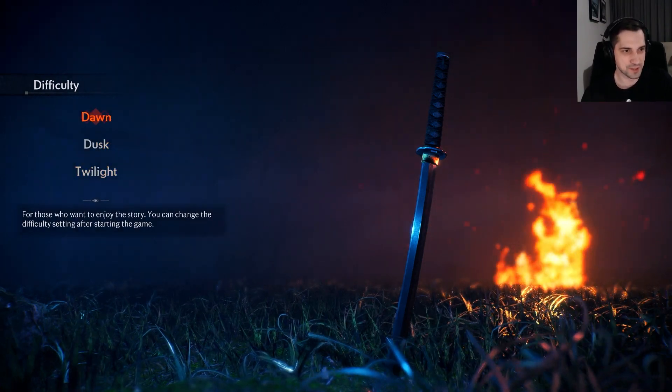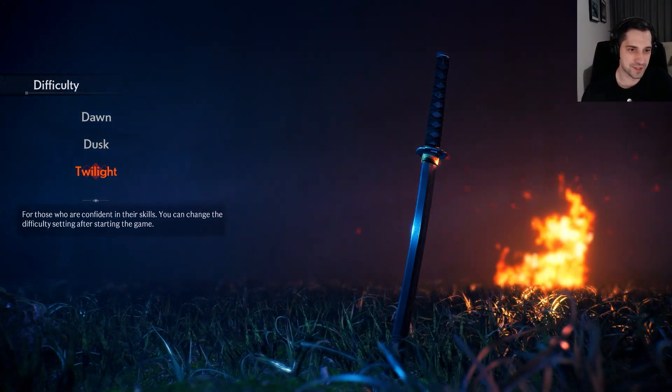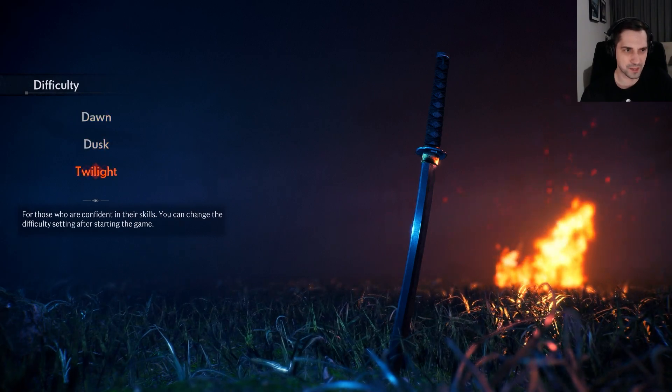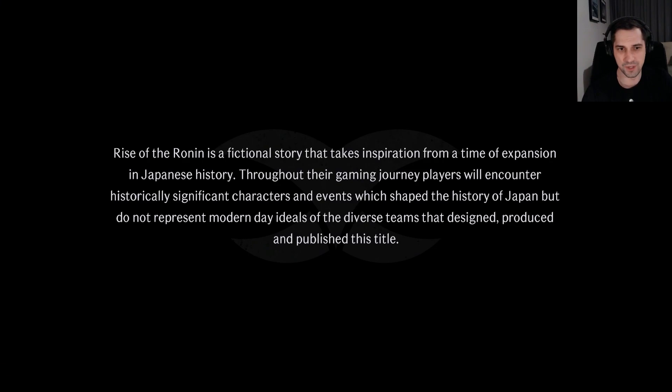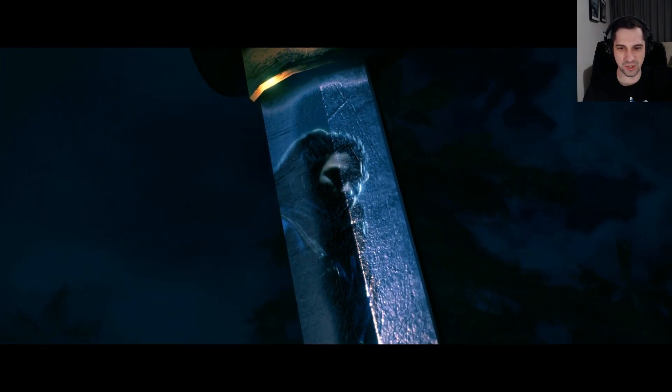So difficulty: Dawn, Dusk, or Twilight. For those who are confident in these skills you can change the difficulty setting after starting the game. We're gonna go with the hardest - I prefer the hardest difficulties. Rise of Ronin is a fictional story, and as far as I know you can actually create your own character.